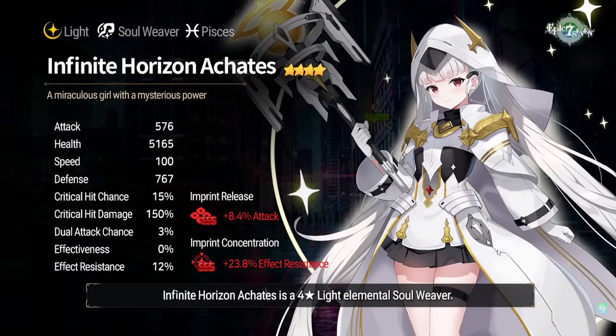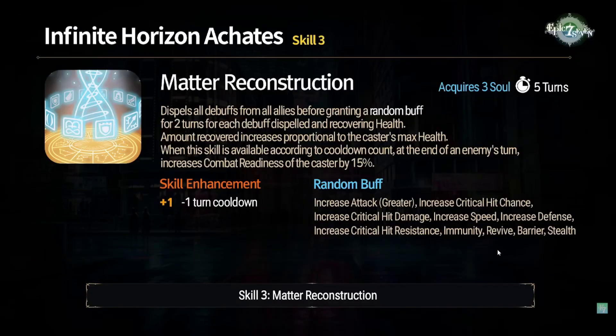Her base effect resist is going to be pretty low. Usually soul weavers get around 30 from awakenings and another 27 from imprint concentration at five stars, or 23.8 at four stars. But Katies only gets 12, which is extremely low and might hurt her a lot. Her S3 is an AOE full dispel of all allies and grants a random buff for two turns for each debuff dispelled.